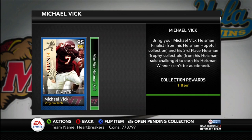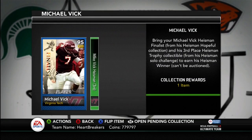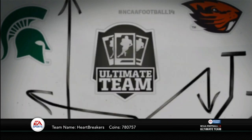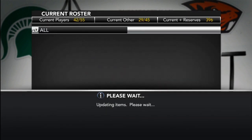Yo guys, what is up? It's Nick, and today I'm finishing up the Michael Vick collection for his Heisman Winner card. You guys all know he's my favorite player, so I'm happy to get this done. It cost me about 300,000 coins to get him, but it was definitely worth it. I would have paid like 500,000 for him, but happy to get away with only paying roughly 300, maybe a little bit less.